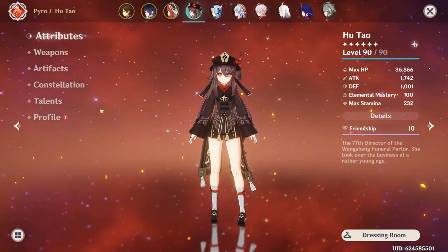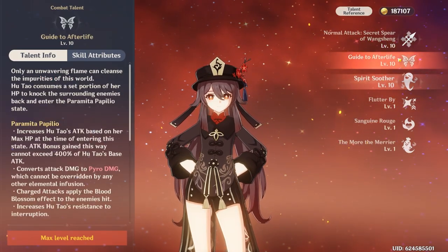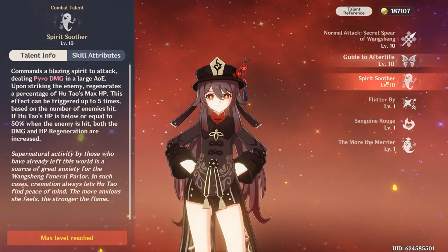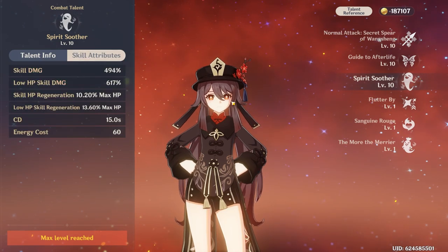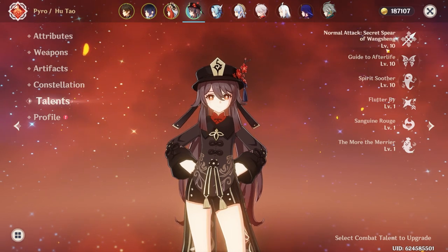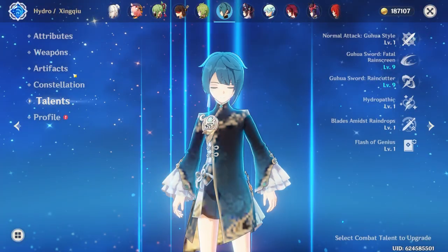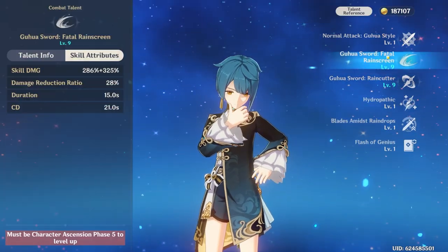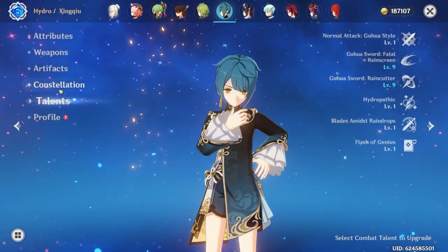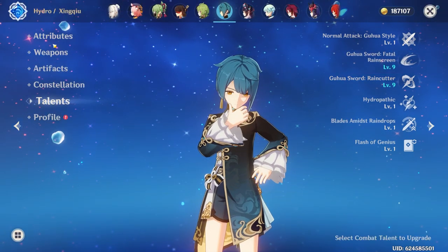In terms of talents worth leveling, Hu Tao — you should definitely level normal attack first, then skill, then burst. I would say crown her normal attack if you really want to; you can go 10/8/6 and you're going to be fine. For Xingqiu, I have him at 1/6/6. I don't want to level him up further — 1/6/6 is perfectly fine. He's basically just there to apply Hydro.